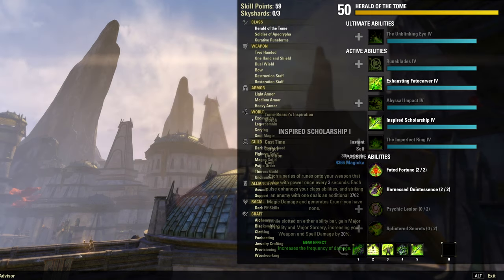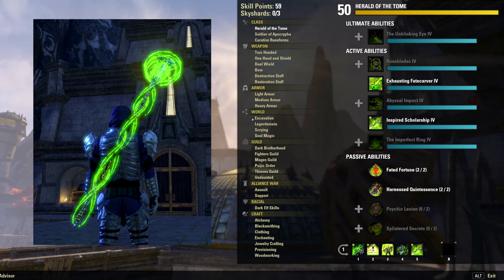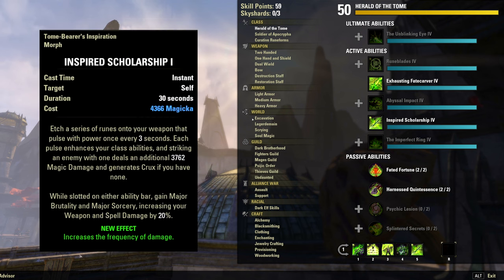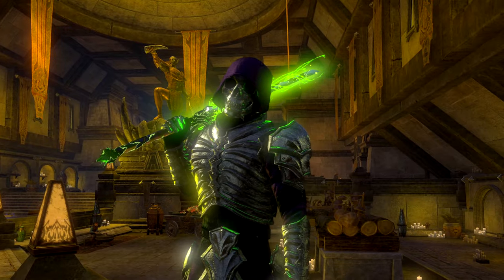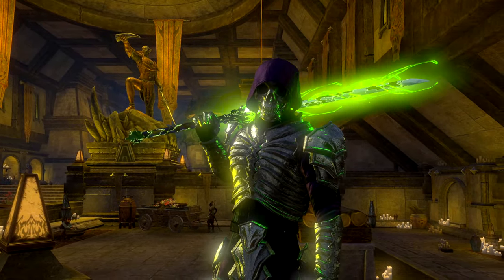Finally, Inspired Scholarship is the buff that wraps your weapons in those beautiful green markings. More importantly, it adds extra damage ticks to class abilities, generates free Crux, and grants permanent Major Brutality and Sorcery when slotted on either bar. Currently this is the only ability in the game that can do that, and the main reason I'm mentioning it here.